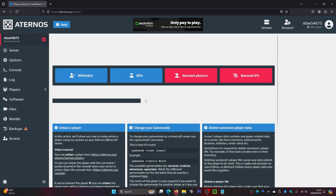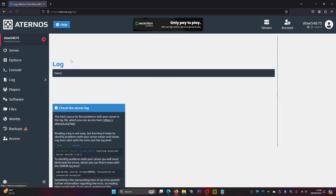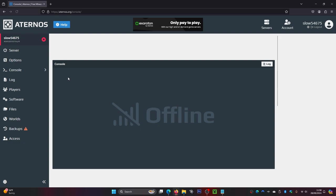In Players, you can see all the players on or who have joined your server. You can whitelist, op, ban, or ban by IP from in here. Inside Log, you'll see all the logs for your Minecraft server. In Console, you'll see all the server information, including who joins, and everything like that.